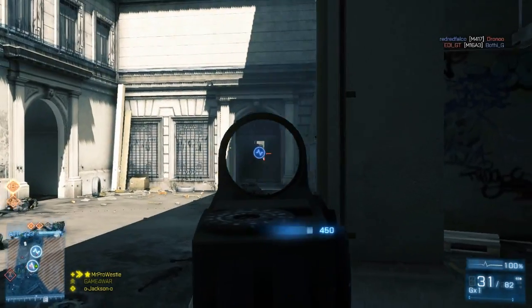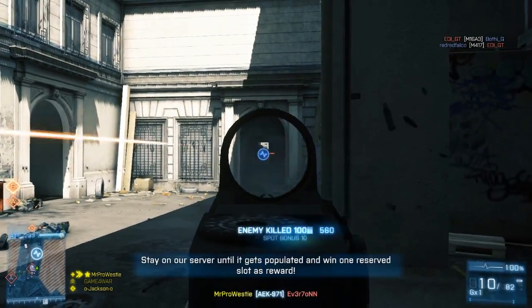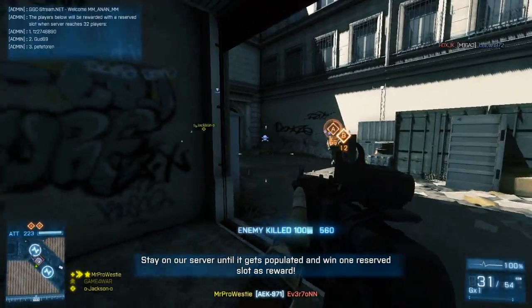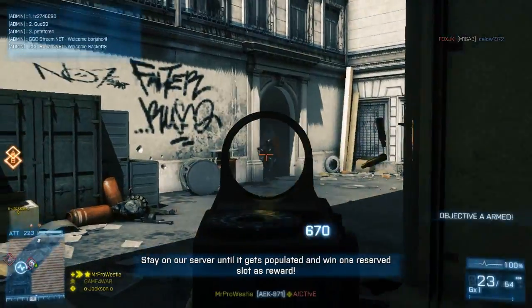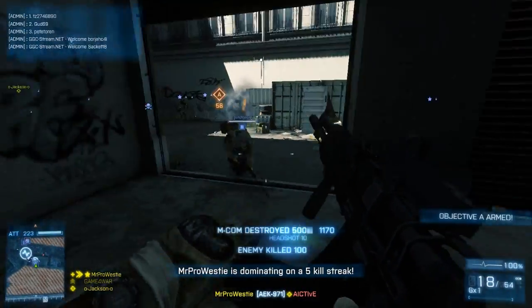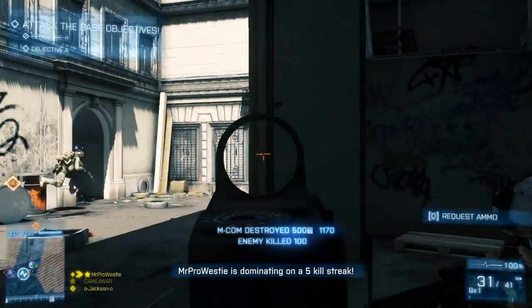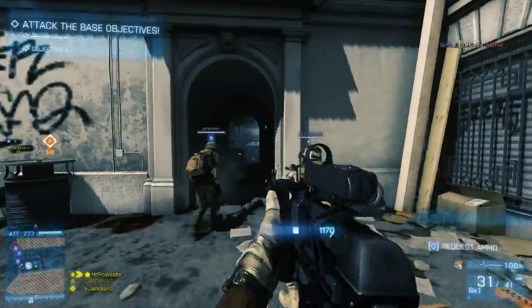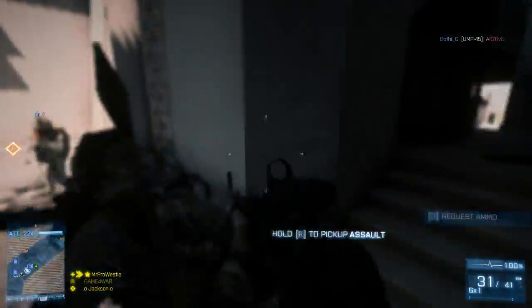First up is the Assault class, and most of you won't find this a surprise — my favourite gun is the AEK. Picking from the three main weapons people like to use from the Assault class, which is obviously the M16, M416, and the AEK, I think the AEK performs best overall because it's got an extremely high rate of fire in comparison to the M16 and the M416.